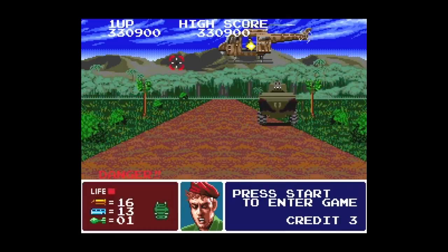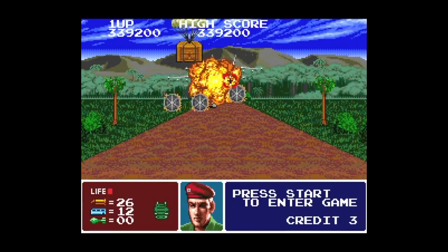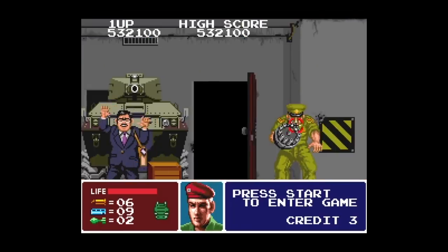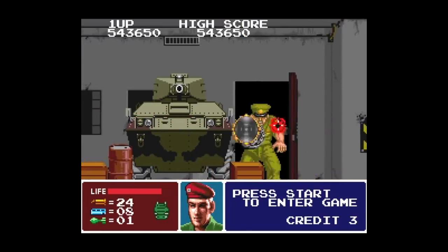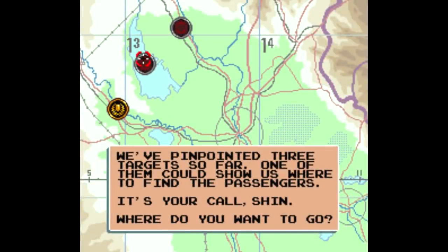Level 5 has these huge fighter jets that just awkwardly fly in your face and promptly disintegrate into nothing after you shoot them. Then level 6 has a boss fight where you get a guy firing hubcaps at you. The game at least gives you some stats after each level, and this game is multiplayer and arcade-styled, so the second player can join in with the mouse, Super Scope, or controller at any point during the game.